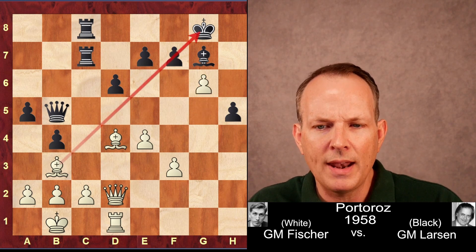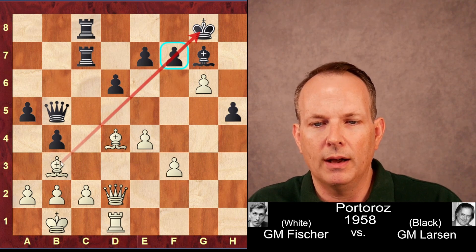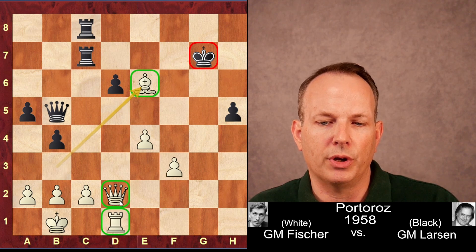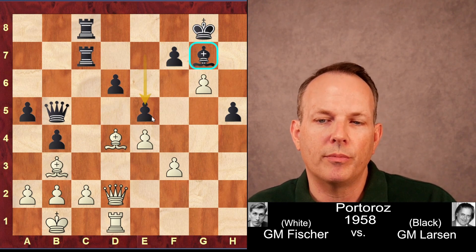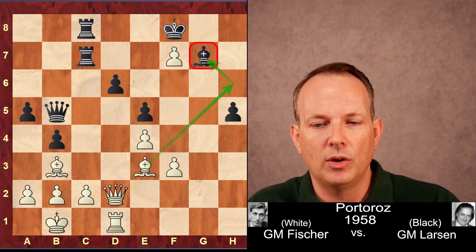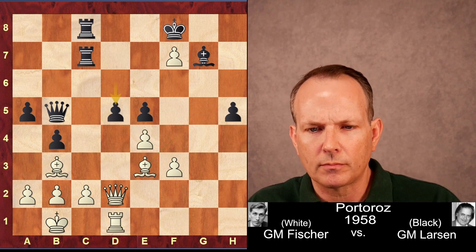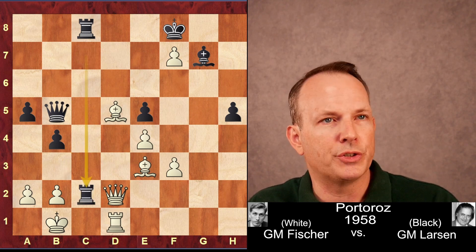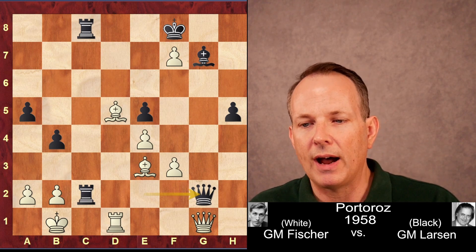He goes ahead and takes the Rook, and now G6 is played. There is a pin on the F7 pawn along with the bishop on B3. If E6, then GF7 check, KF7, and Black's king is laid bare — the bishop, Rook, and Queen are going to eat it for lunch. So instead, Larsen plays E5, blocking his own bishop but also blocking White's bishop — he's trying to survive. GF7 check, King to F8, Bishop to E3, threatening Bishop H6 to eliminate the key defensive bishop. D5 is played by Black. Fischer takes with the pawn instead of the bishop, as taking with the bishop after Rook takes C2 would allow Black to survive.